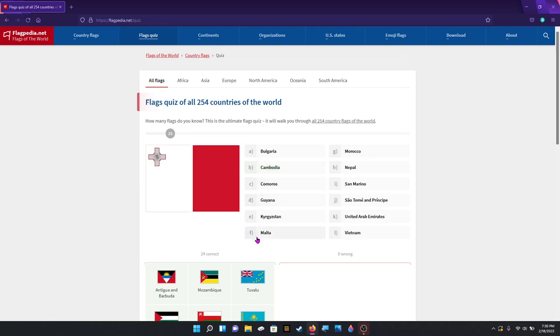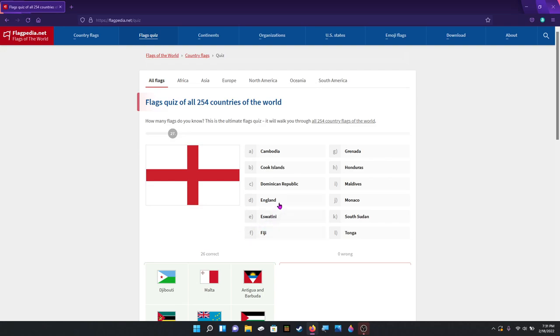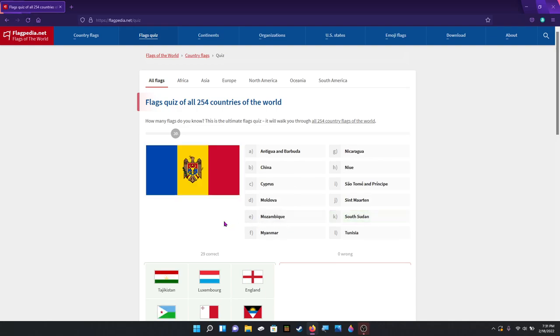That is not Malta — I was gonna... or is it Malta? Might be actually. Yes, it is Malta. Djibouti. England. Luxembourg. Tajikistan. That is Moldova. The thing about Moldova and Andorra is they have the same flag, but you've gotta really look at the coat of arms to know what it is. Either way, I don't think they're both on here, so that's fine.